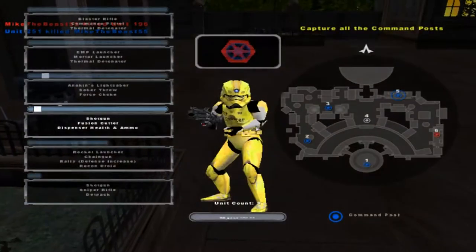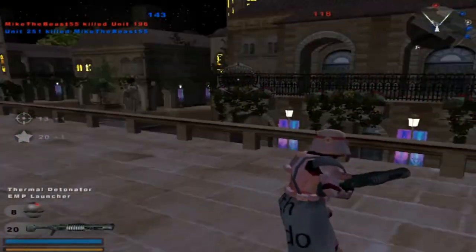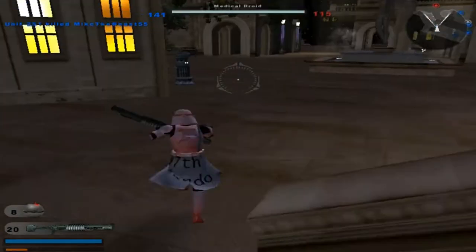Well, even though I did shoot him, it didn't do enough damage. So looks like we're going to the 97th Forto unit, which looks like that's what it says, but I'm probably wrong.